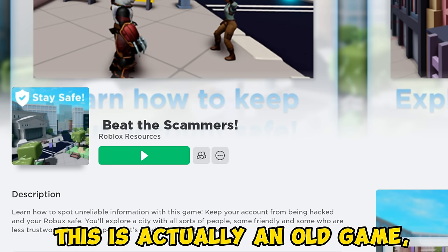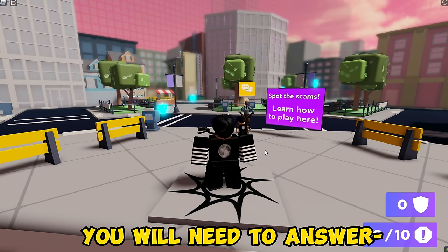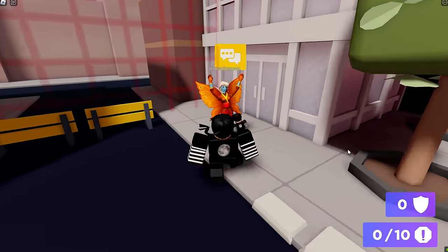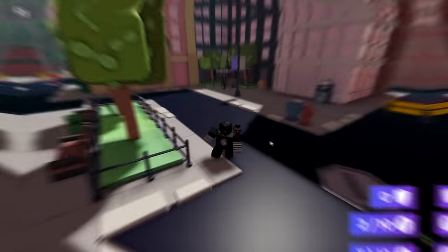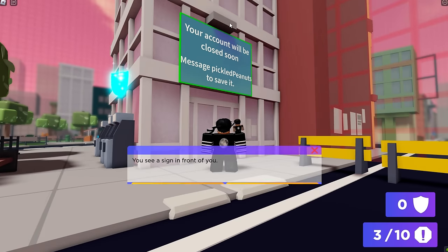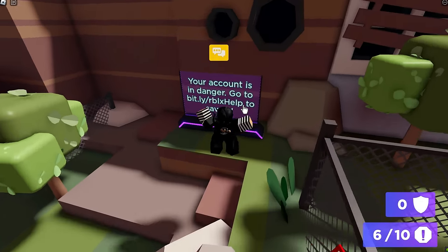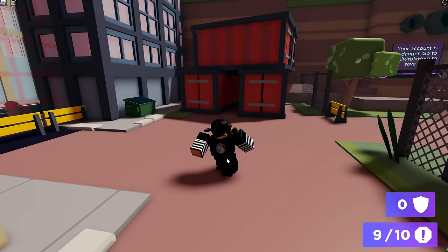Join Beat the Scammers! This is actually an old game, but you can still get a free item here! If you want to get the free item, you will need to answer 10 different questions. But don't worry, all the answers are the same! Just click 'unreliable' and you are done! Let's go find the questions!